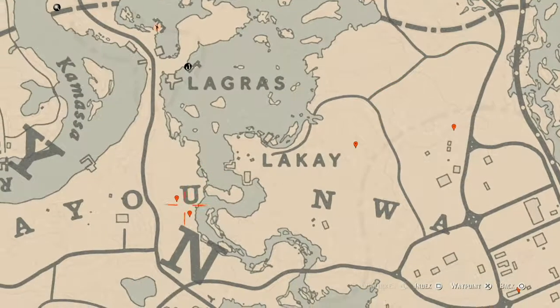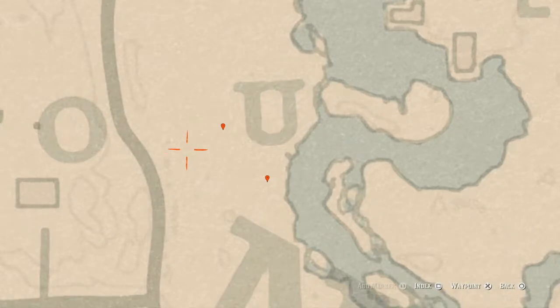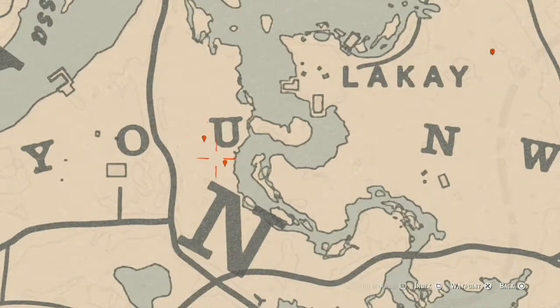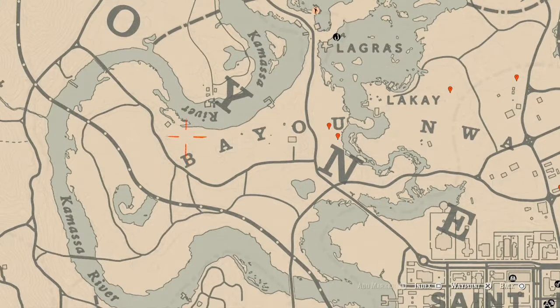By the U on the map, underneath the U, you will find a bird egg. This bird egg is a Heron egg — it's in a tree, shoot it down with a varmint rifle or a bow using a small game arrow. At the next marker right here, come over with your metal detector and you will get another random fossil right on the side of the U. Pull out your metal detector and you should feel it from right here.